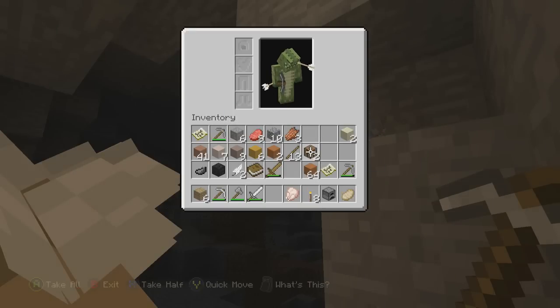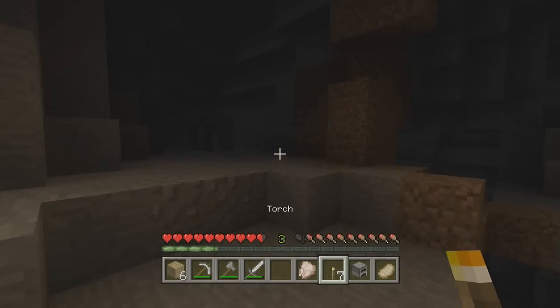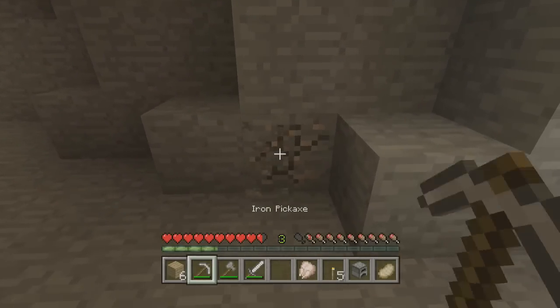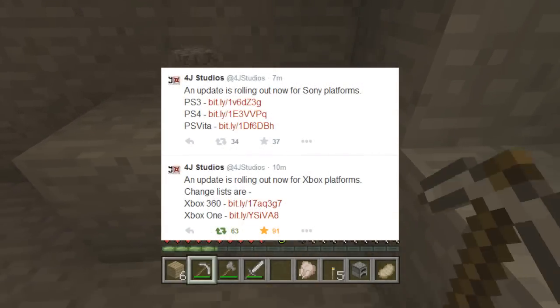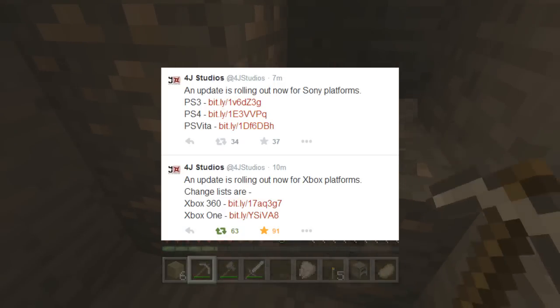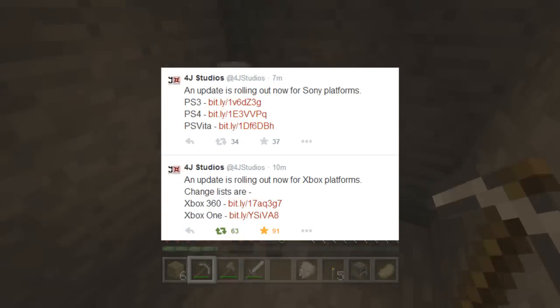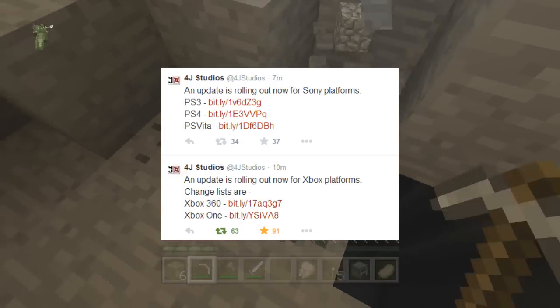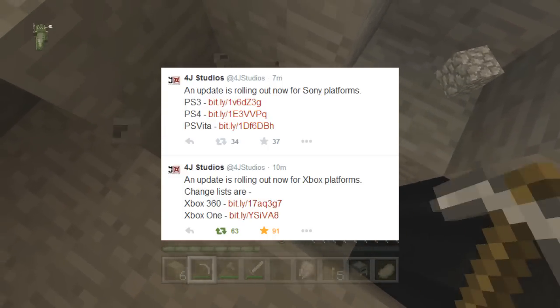Today we have confirmation that Title Update 21 is now available for all console platforms. 4J Studios tweeted this saying an update is rolling out now for Sony platforms — PS3, PS4, and PS Vita — and they posted the change list. They also said an update is rolling out now for Xbox platforms. Change lists are here.